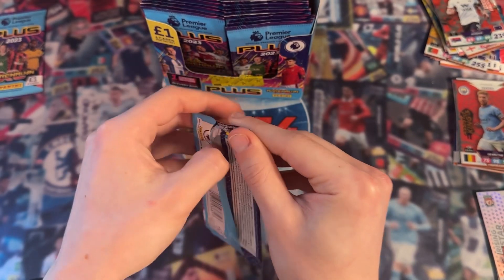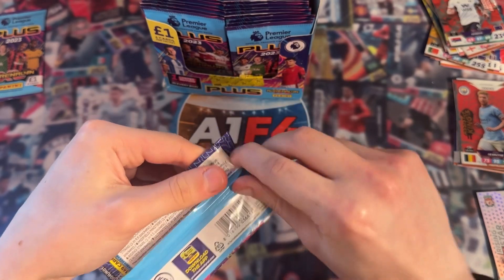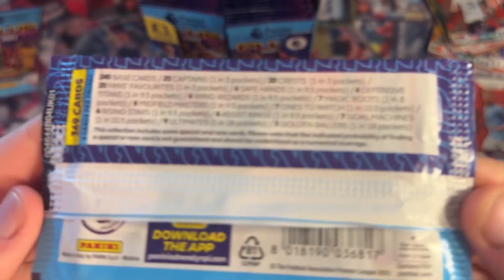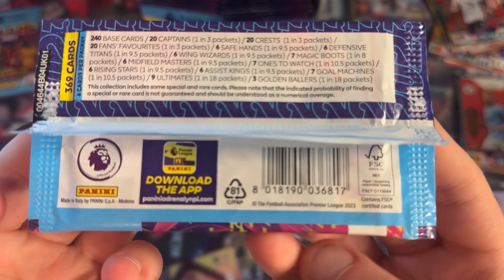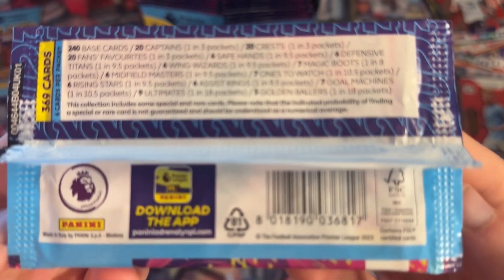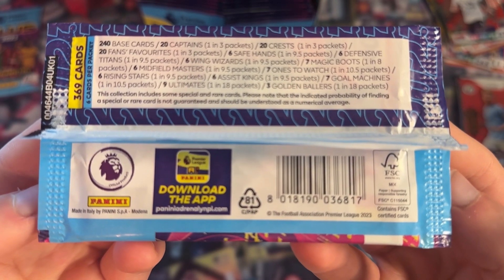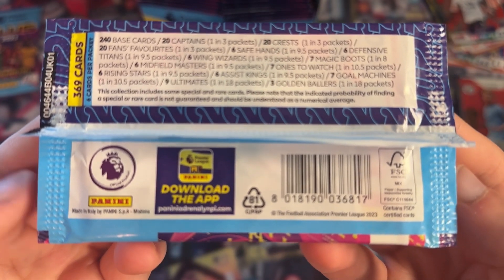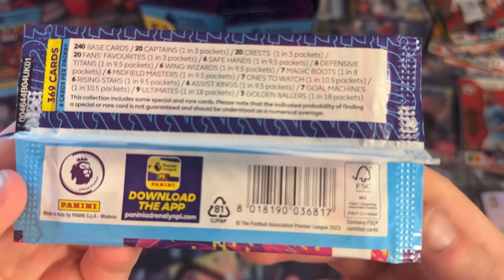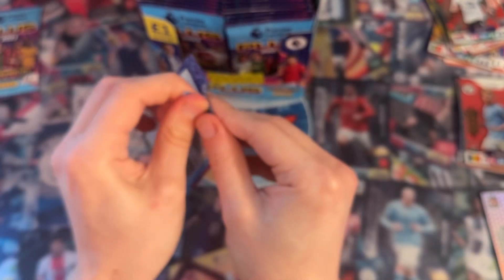Before I open this pack, I'm just going to have a look at the back here. We can actually see the different types of cards we can find and the rarities. So the rarest cards are the Golden Ballers, the Ultimates, and the Gold Machines. Let's see if we can find any of them in the next couple of packs.